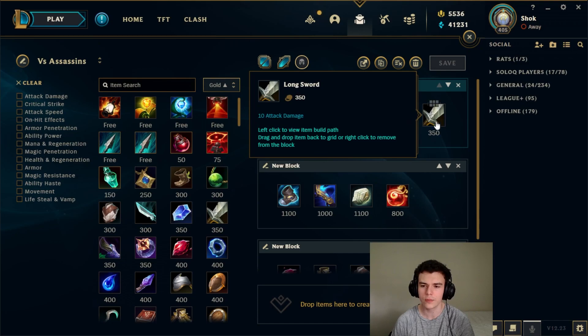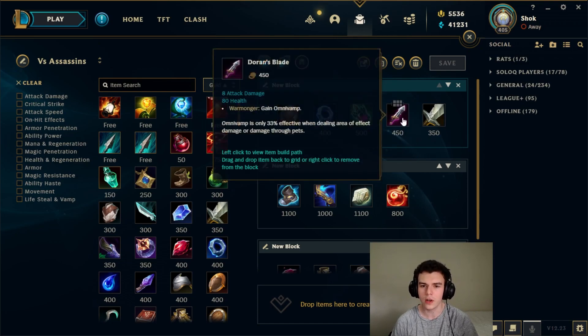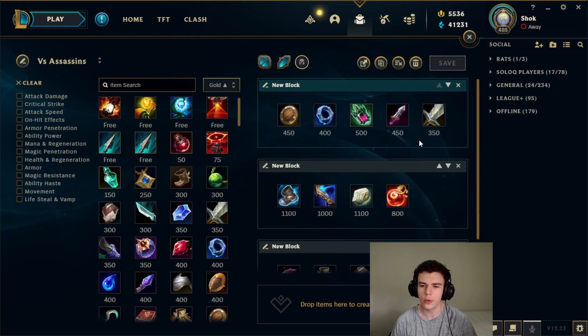If you're playing an AD champion, what you start really depends on how much you can auto attack the wave. If you're going to be autoing the wave a lot, Doran's Blade is better because it'll give you max HP and some sustain. But if you're not looking to auto the wave a lot because you want to freeze it or just don't have access to the wave, then it's probably better to go Longsword plus three potions — that gives you more sustain overall, although it depends on whether you want more sustain or more max HP.